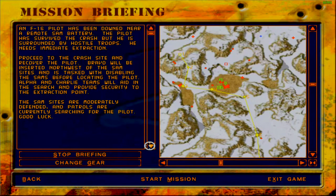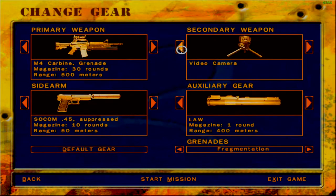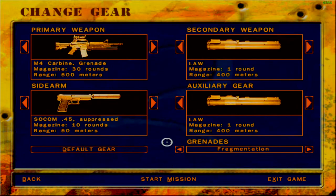The briefing: an F-16 pilot has been downed near a remote SAM battery. He survived the crash but is surrounded by hostile troops and needs immediate extraction. Bravo will be inserted northwest of the SAM sites and is tasked with disabling the SAMs before locating the pilot. Alpha and Charlie teams will aid in the search and provide security to the extraction point. The SAM sites are moderately defended and patrols are searching for the pilot. For loadout I'm taking the M4 with grenade launcher, and instead of silent charges I'll take a LAW — I think another pair of LAWs will do the trick.